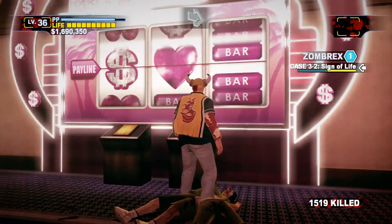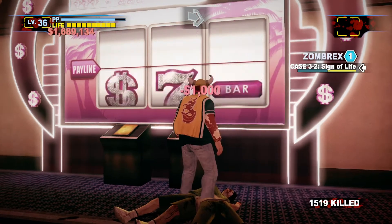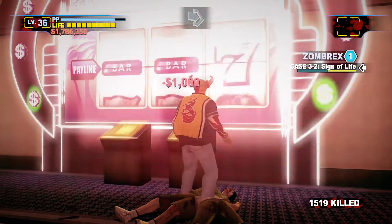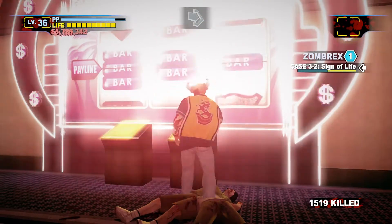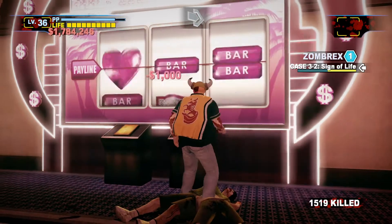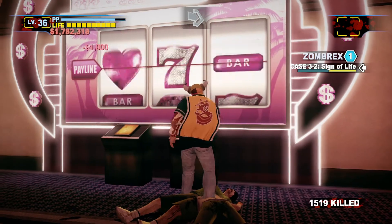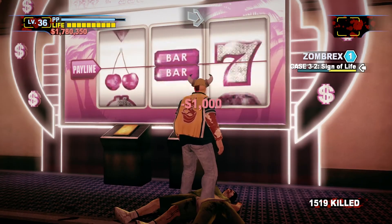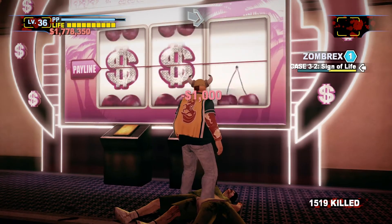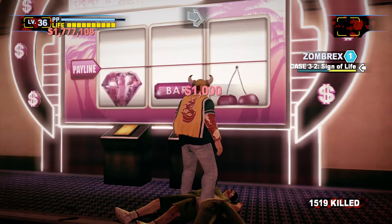There are different outfits you can also get. But the reason you want money is so you can buy the SUV, because you'll need to kill 100,000 zombies. The best way to do that is in sandbox mode because there's no time limit. You just use the SUV and the 4x4 magazine so it lasts three times longer — you go run over the zombies and eventually get 100,000.